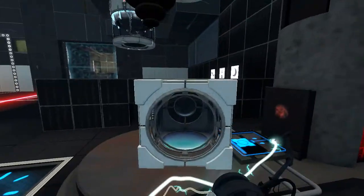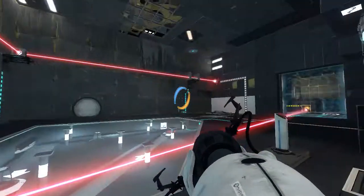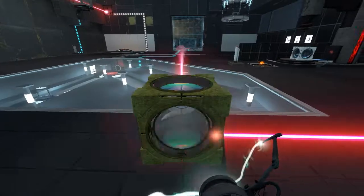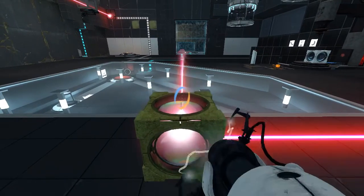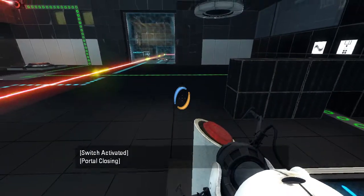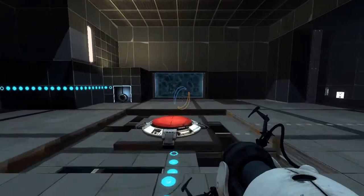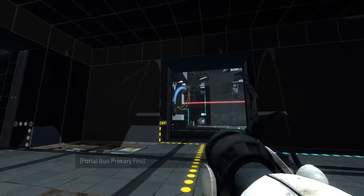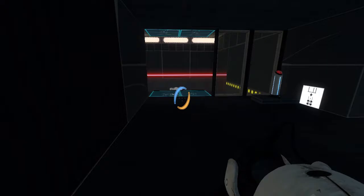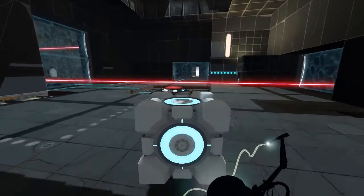Let's use this cube, because we can easily get it back in here. We gotta think about how we wanna angle this guy. We want him to face this way, right? Yeah. So we gotta shoot these portals again. This is a crazy complicated test. Checkpoint saved.